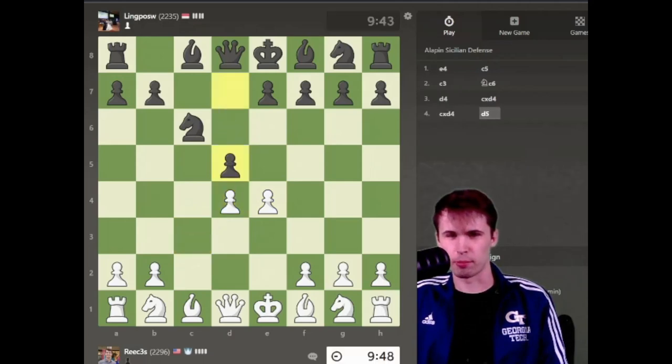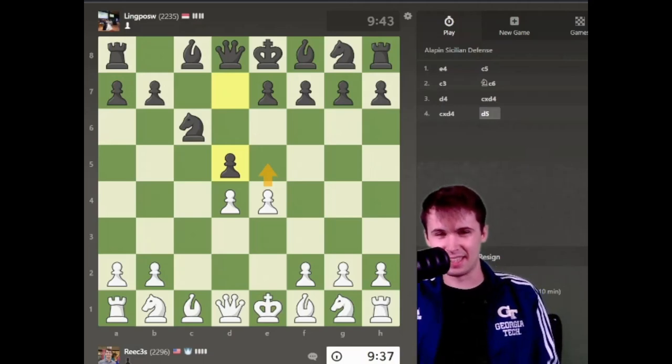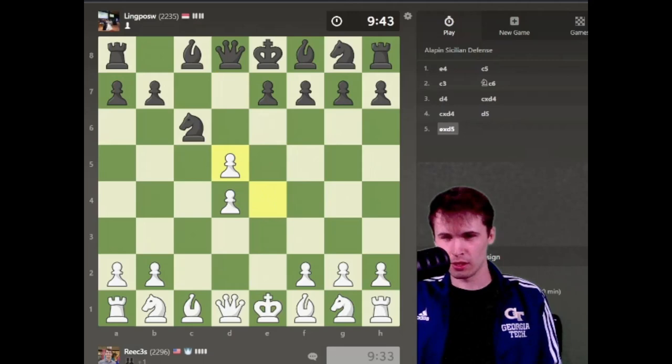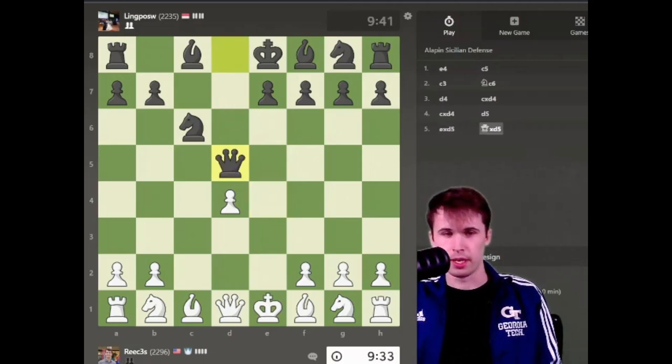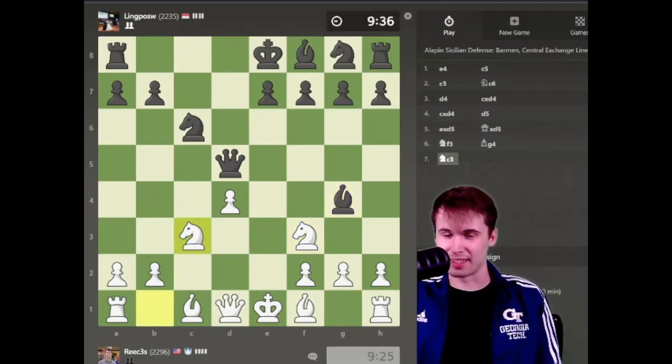He captures. I'm going to capture back, and he goes d5. So we're going to get a different type of structure. This is important. A lot of people might think we just get an advanced French again, but the thing is that his bishop is still open, so we can't play e5 here. So we're going to need to capture this pawn. At first, this looks weird because I give myself an isolated pawn, but fear not. This is the theory in this position. Now, a lot of aggressive players might play a move like bishop to g4, and we're going to get a very interesting line.